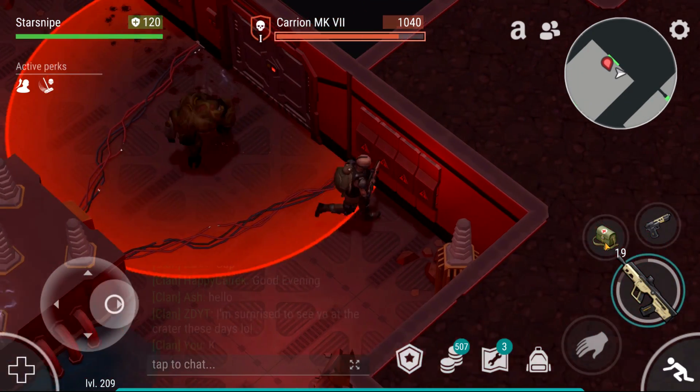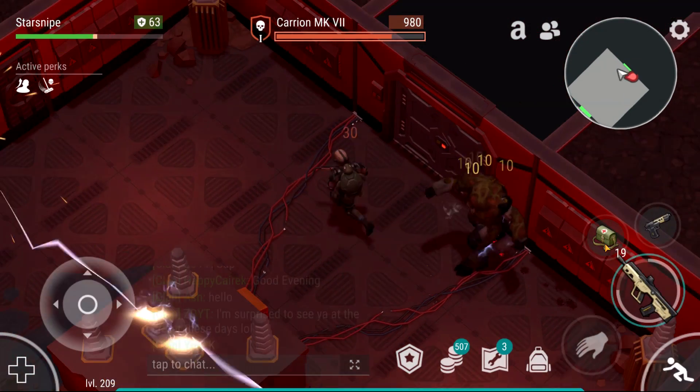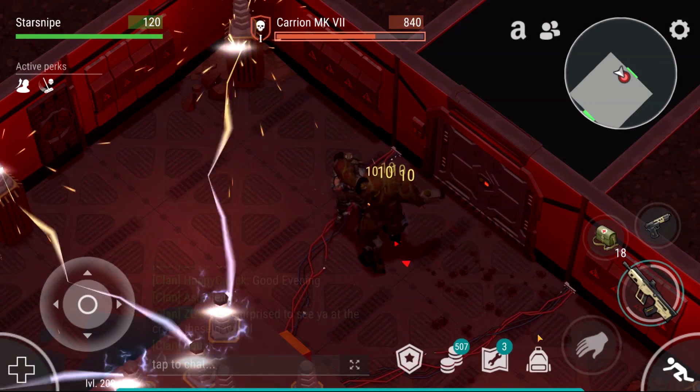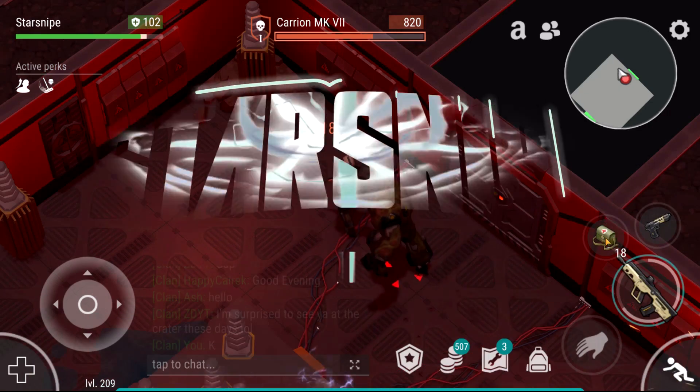We're already doing a good chunk of damage to him. He did hit us with that stun, which does get to be kind of annoying if he continues doing that. But luckily it does not look like he's gonna continue doing that. What is that? Oh my god! Is that an insta-kill? Hold up, what the heck was that? He has some kind of insta-kill he can do!